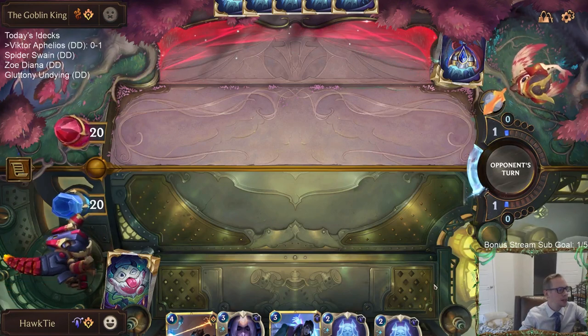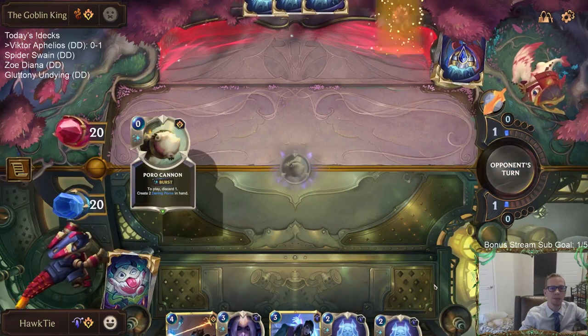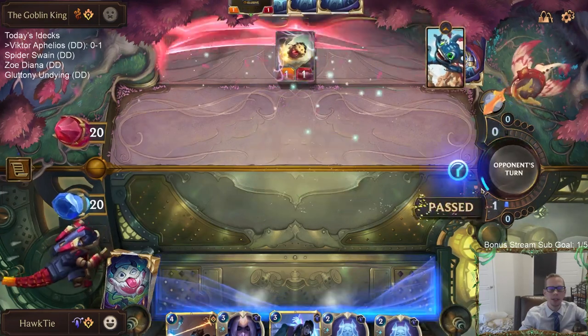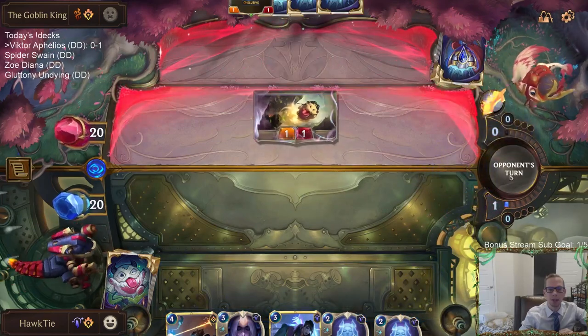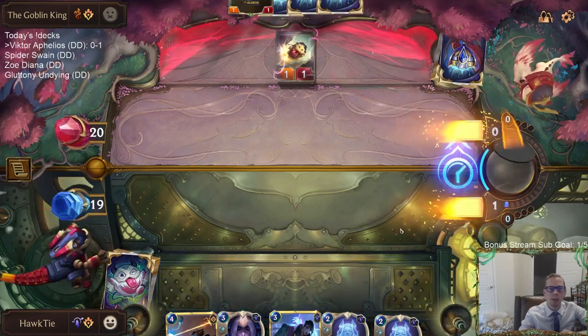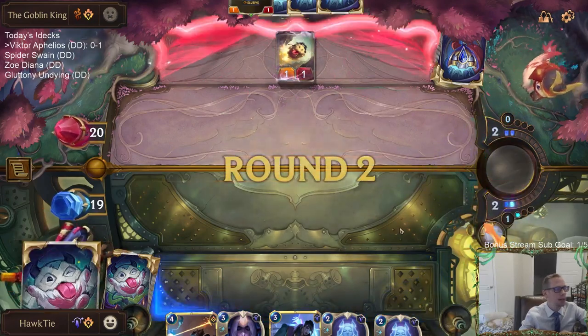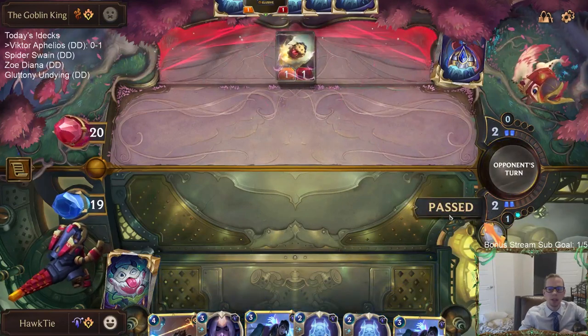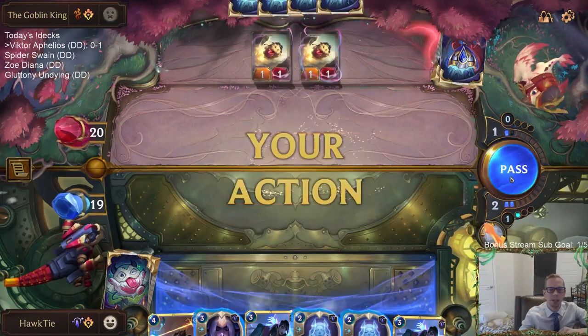I think a Stony Suppressor plus Radiant Guardian deck - yeah, I'm all for that. Stony Suppressor to make these Moon Weapons cost a little bit more mana. What would be your other region for a Stony Suppressor Radiant Guardian deck, do you think?